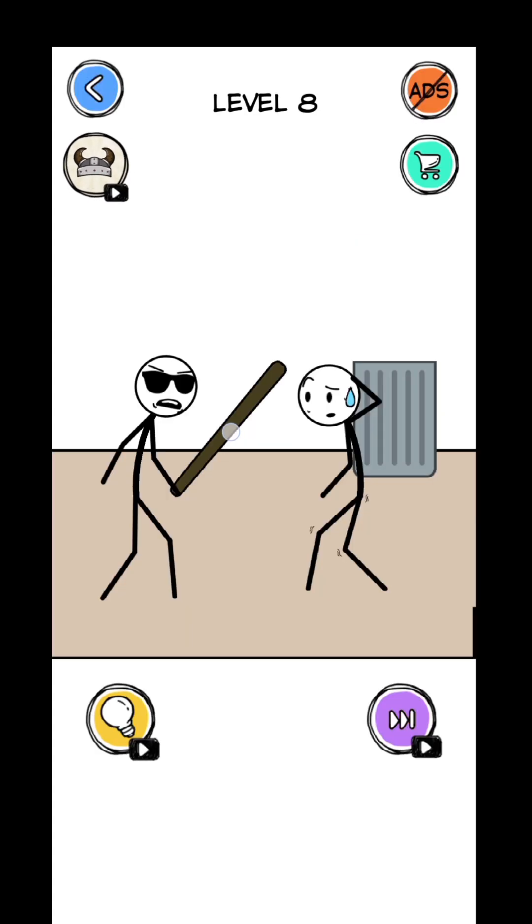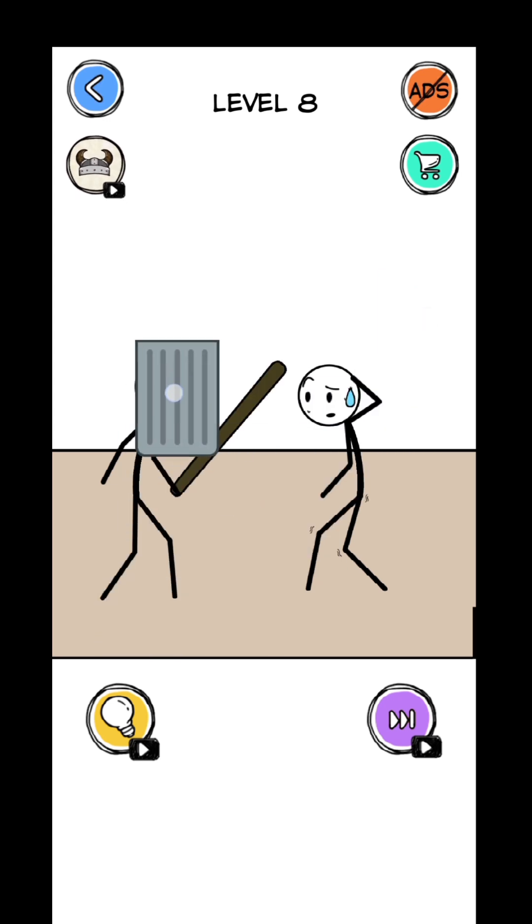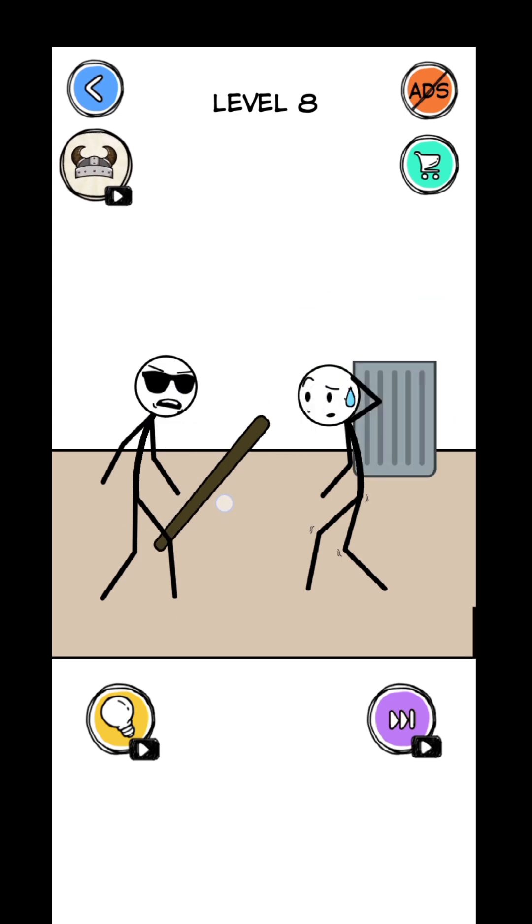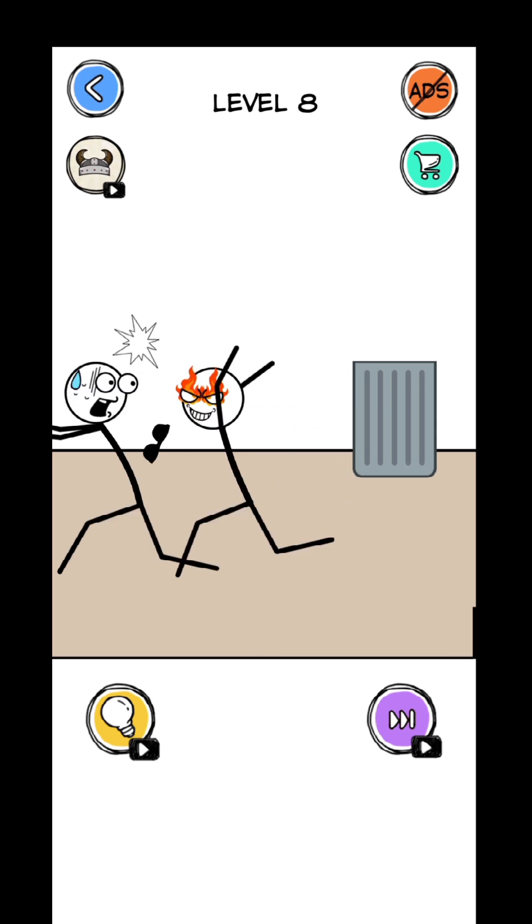Let's try removing the bat and giving it to the other stick man. Take it — no. What about this dustbin? Can we put that on their heads? Nothing. Can we take that bat and put it in the dustbin? That's right.